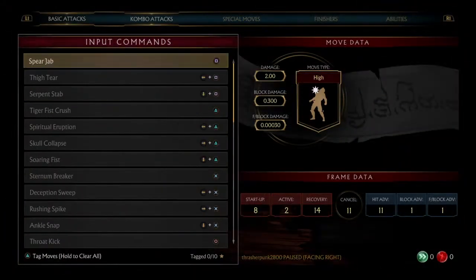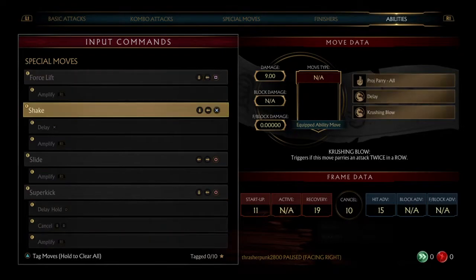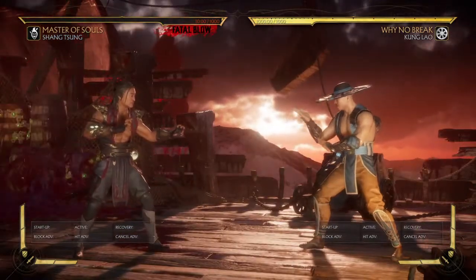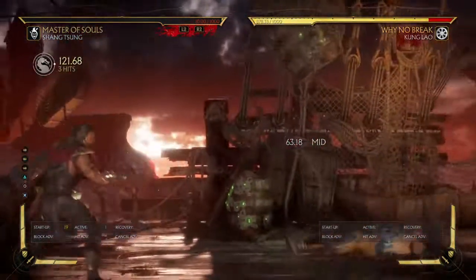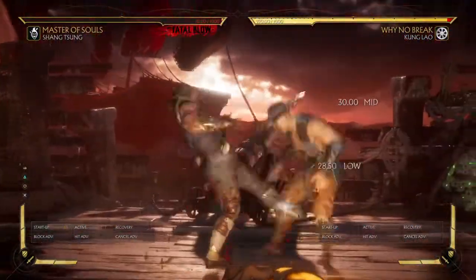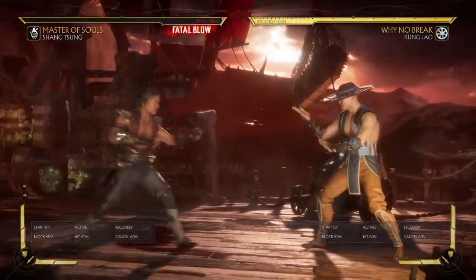The last move I want to go over is Reptile — it is absolutely the Reptile move. I kind of went over it just a bit. Ways of setting up the Reptile kick: if you do this, you're in the perfect range.